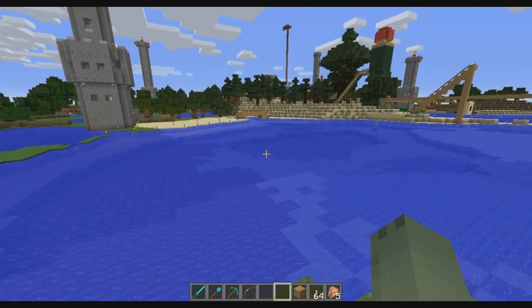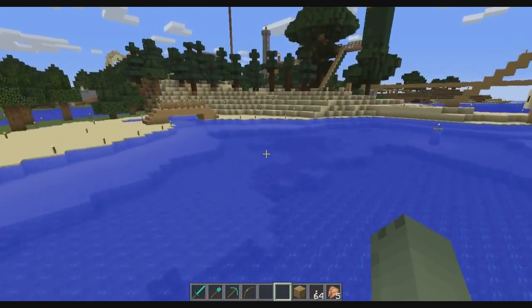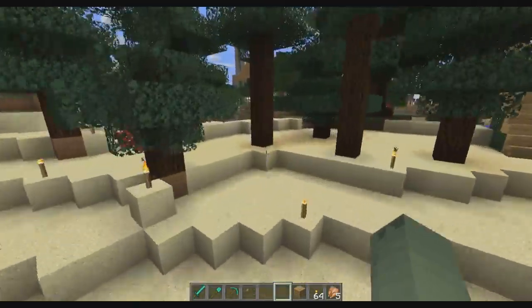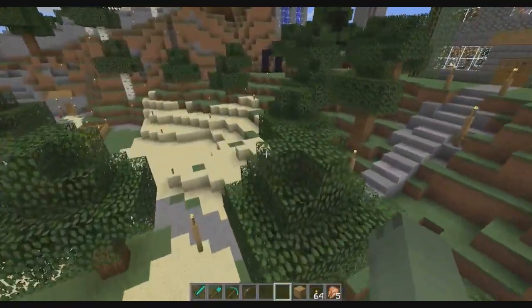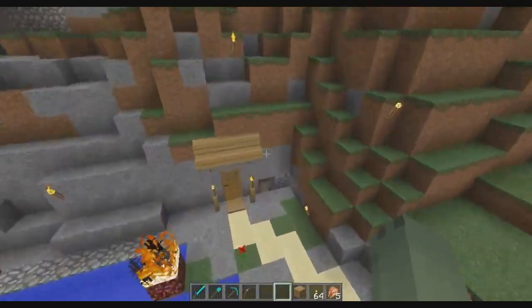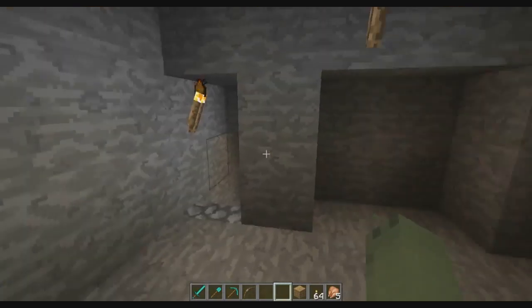I'm just going to basically fly around and kind of show you some of the things real quick. We started by kind of going across this water, and we ended up in a little hollow over here, and we decided, okay, let's live here. So we started with this hole in the wall here — this was our first kind of home when we started.